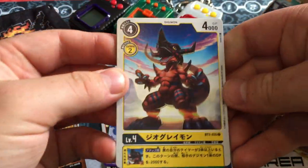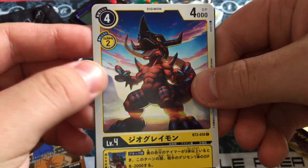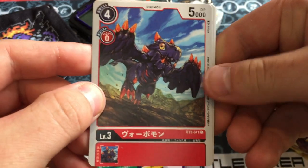Pack two: GeoGreymon! Love GeoGreymon. Data Squad is so underrated. If you're looking for a Digimon series to watch in between watching the brand new Digimon 2020 anime, make sure it's Data Squad. Data Squad is sick. There's GeoGreymon kicking ass. Cherrymon's attack card. Vorvomon — I can't remember which name goes to which of his forms, so all of his cards are just going to be Vorvomon.